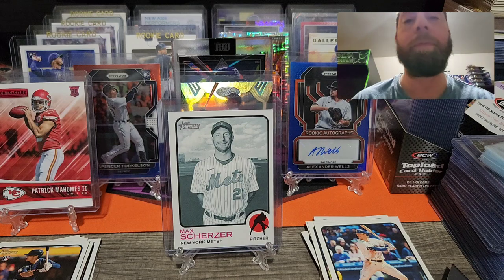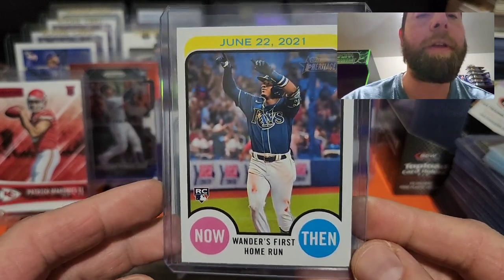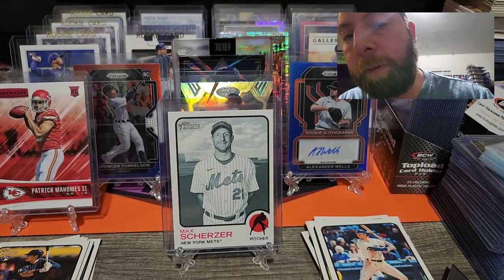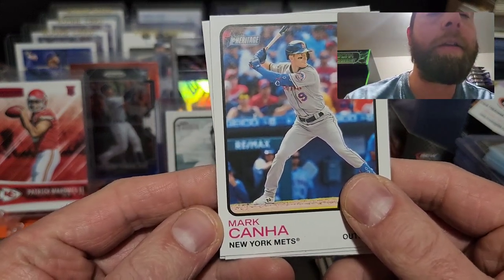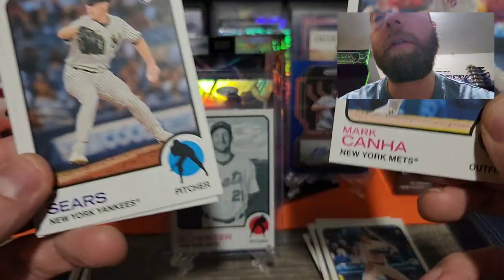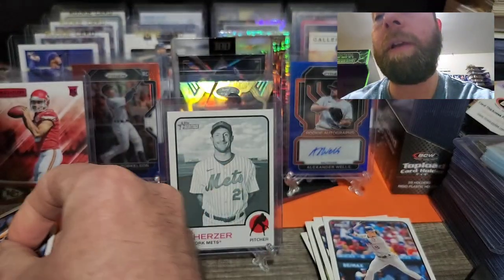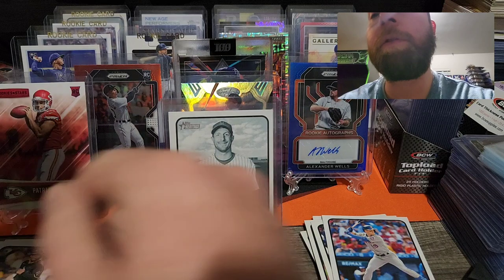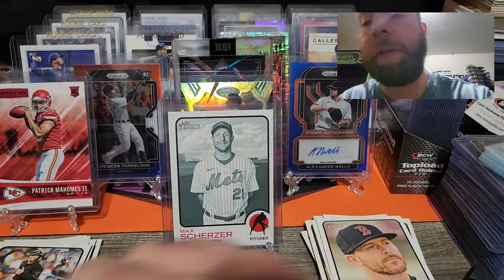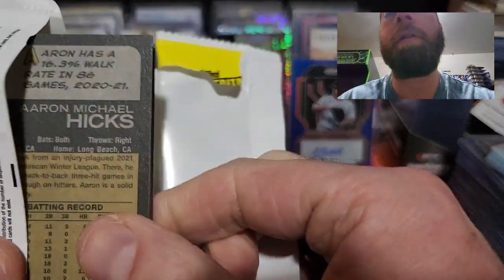This box is pretty dope, it's pretty sweet. Mark Canha, JP Sears rookie card, Joe Dunnan rookie card, and a Trevor Story to end that pack. Not a bad pack there. I don't think I've seen anybody pull that Wander yet but I'm sure there are videos out there. We have a short print on the back — and it's our first blue chrome!